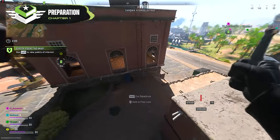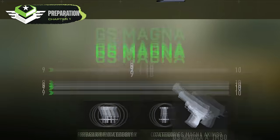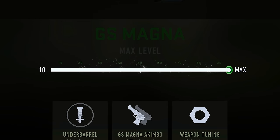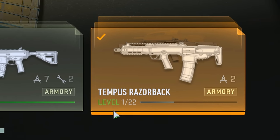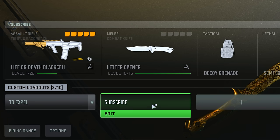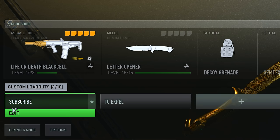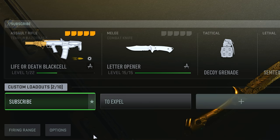Before diving into any matches, you'll first need to take the correct steps to ensure you'll get the absolute maximum experience points. First, while in the pregame lobby, you'll want to make sure you have the weapon you're trying to level put into a loadout. You should also make sure that specific loadout is favorited, as it'll guarantee it's the one that's pre-selected for you once you launch into a match.